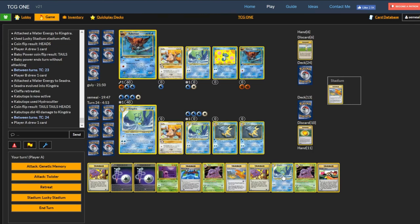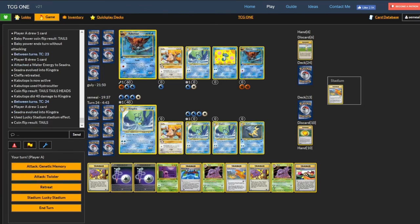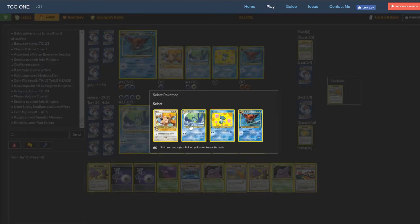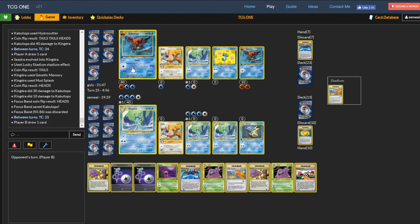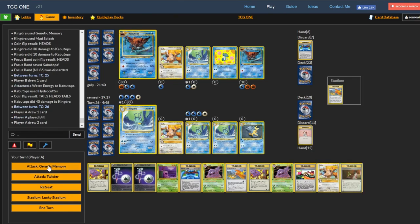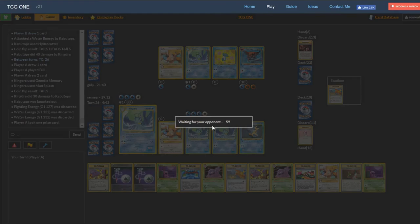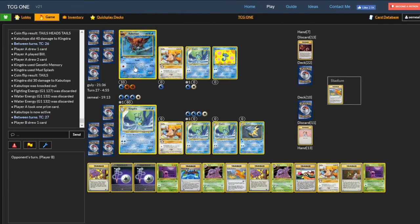This one's fully powered up, so I just evolve into another one and get another Kingdra set up. Deck is 13 to 24 — I definitely need to think about that. This one's about to go down, and we're about to refresh him. I take the guaranteed Genetic Memory KO and hit the Kabutops — he does survive unfortunately. But now he needs two heads, so statistically we should be good. I think I Bill, and then Genetic Memory again — Mud Splash for him. He's down to 80, then 50. I need an energy eventually for Kingdra — he'll definitely get a KO here.